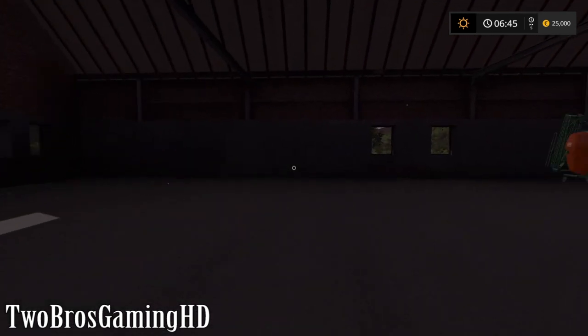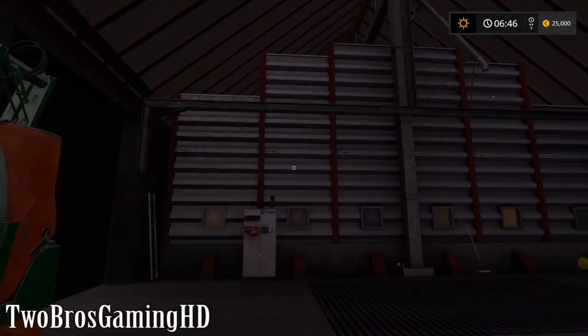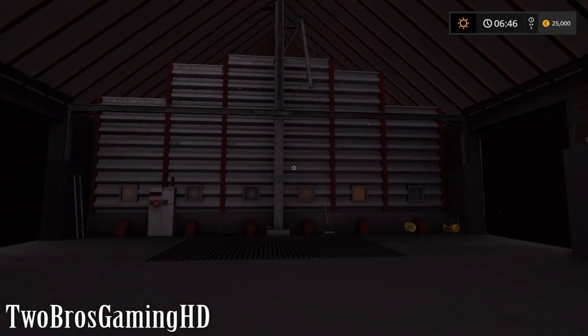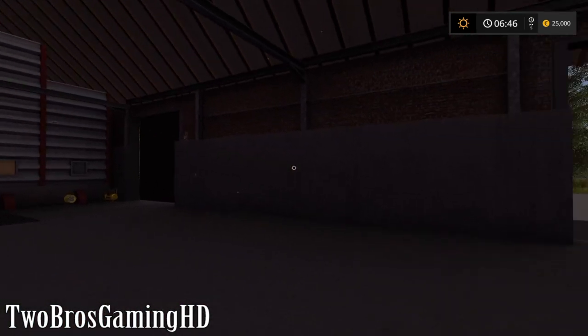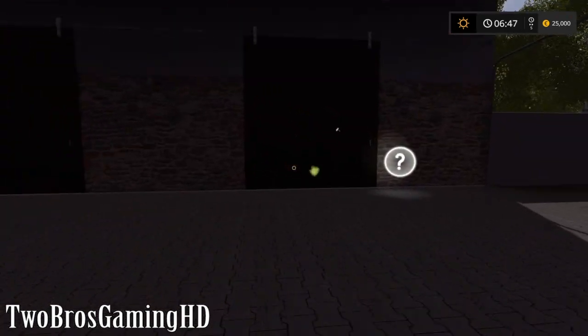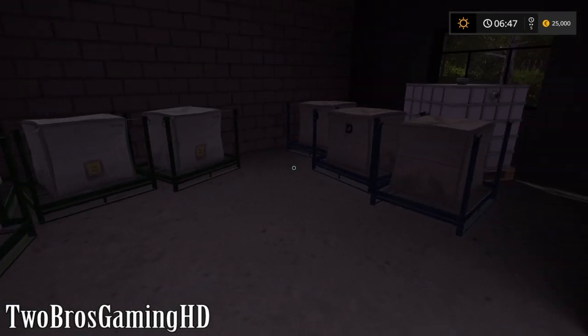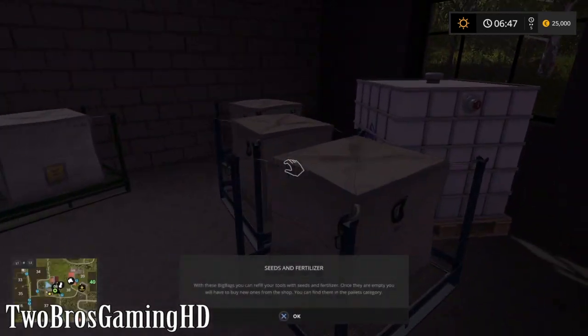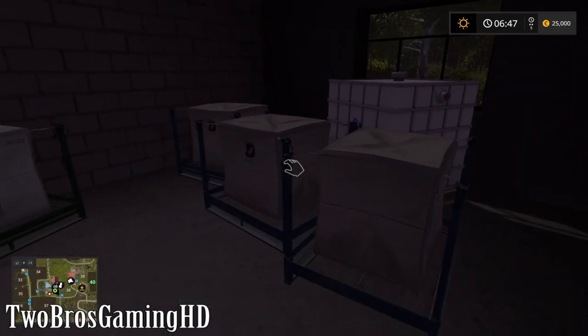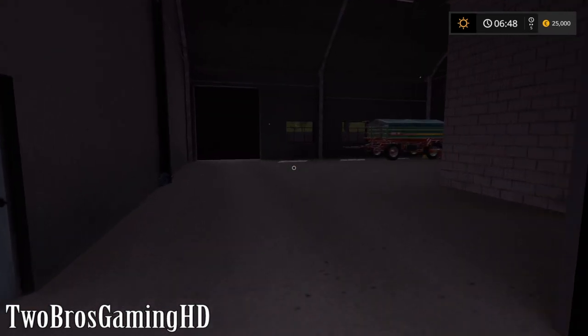We got a fertilizer right here from Amazon, and here we got the silos - pretty cool looking silos you can see right there. Let's see what we have in here. Here we got some seeds, some grains actually that you can use, also some fertilizer - seeds and fertilizer.